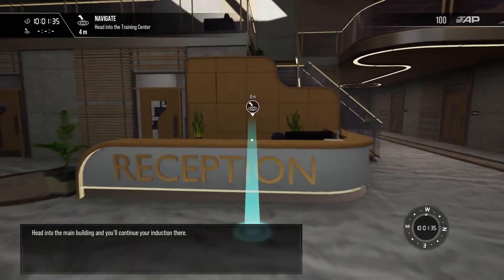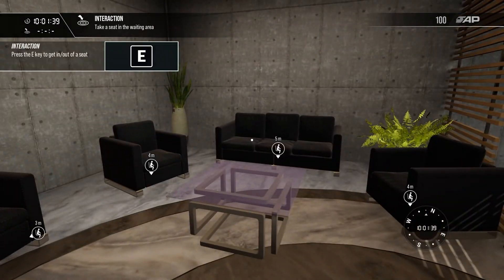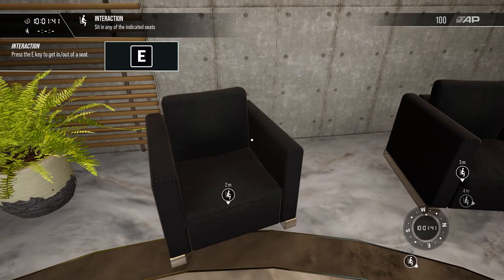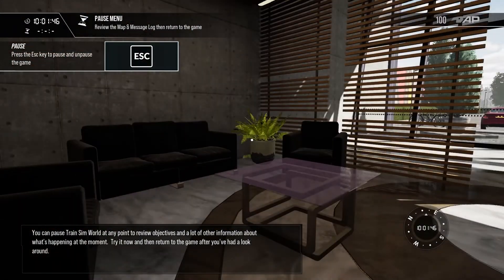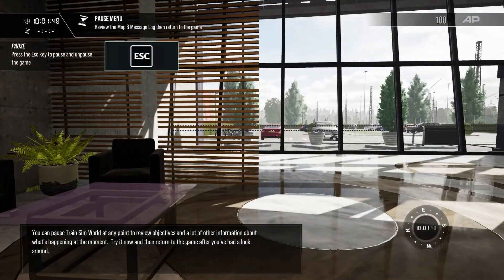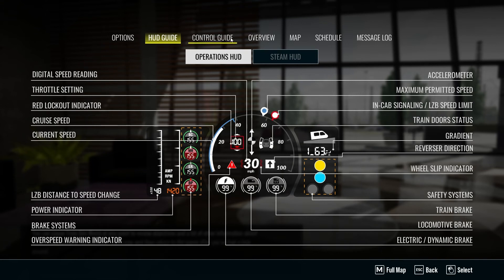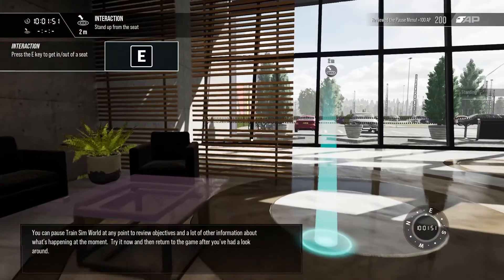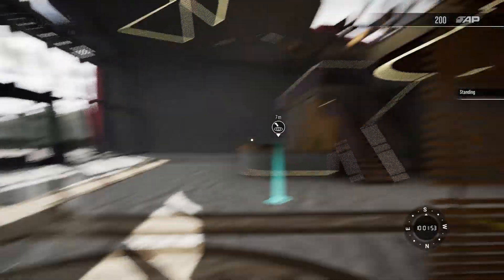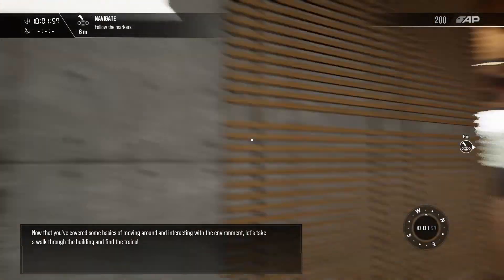Head into the main building and continue your induction there. Induction at reception. Oh, look at this — very swish. I better sit down and just wait for the trainer. You can browse Train Sim World at any point to review objectives and a lot of other information. Message log. HUD guide. Holy shit. About what's happening at the moment. Let's see if I can remember anything because there's a lot to it.